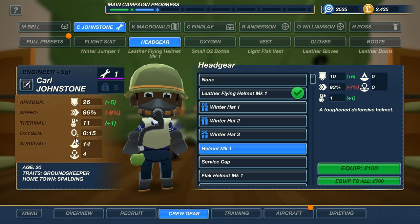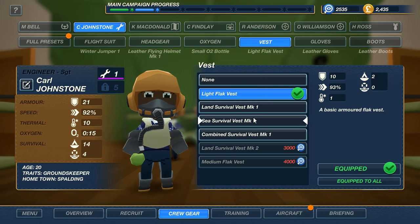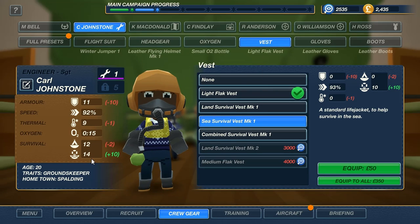Oxygen — self-explanatory, you need oxygen to survive at high altitude. These two are survivability: if you crash behind enemy lines, this determines how well you survive; if you crash in the ocean, this determines how well you survive. To increase these, you buy equipment — so for a vest, I could get a life jacket, which will increase his ability to survive in the water, but reduce his armor, his thermal, all that stuff.